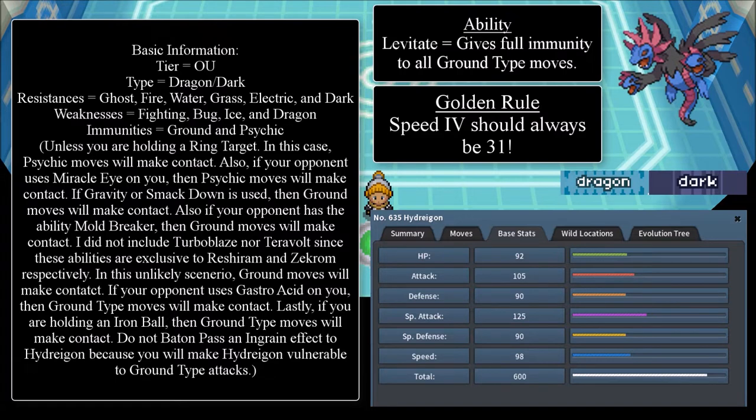If your opponent uses Miracle Eye on you, then psychic moves will make contact. If Gravity or Smackdown is used, ground-type moves will make contact. If your opponent has the ability Mold Breaker, ground-type moves will also make contact. I did not include Turbo Blaze nor Teravolt, since these abilities are exclusive to Reshiram and Zekrom respectively. If your opponent uses Gastro Acid on you, ground-type moves will make contact. If you're holding an Iron Ball, ground-type moves will make contact. Do not Baton Pass an Ingrain effect to Hydreigon, because you will make Hydreigon vulnerable to ground-type attacks.